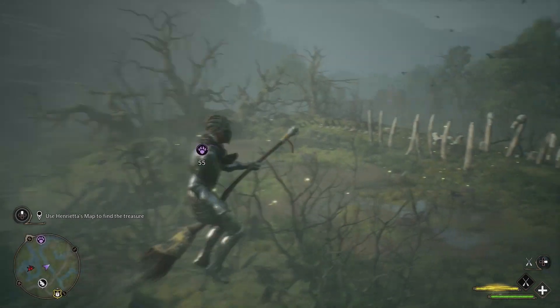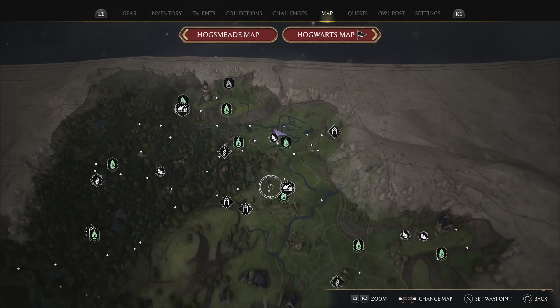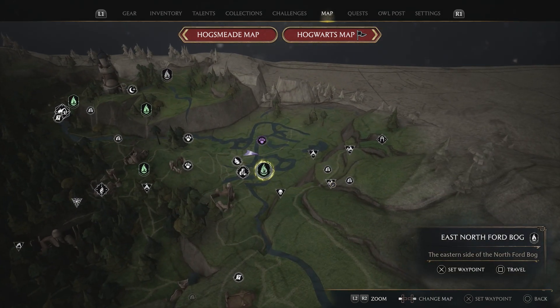So you can see here on the map, we are at the north side of the map — you can see Hogsmeade is here. Travel north and you'll get to the East North Ford Bog, and just here you will find a Thestral den.